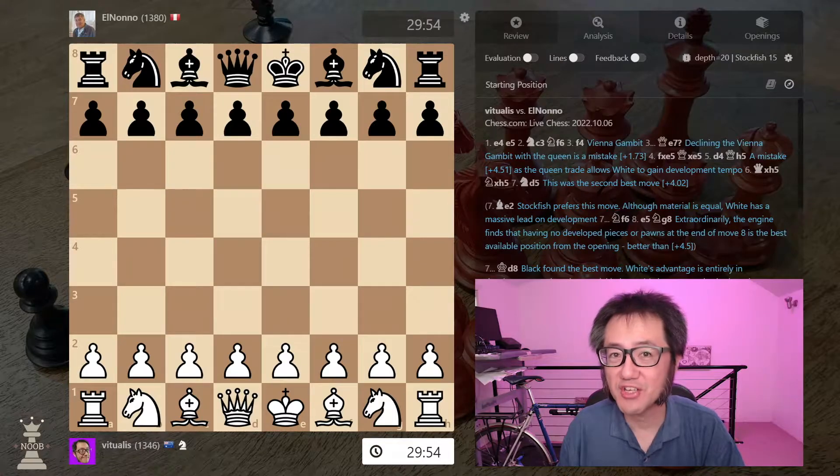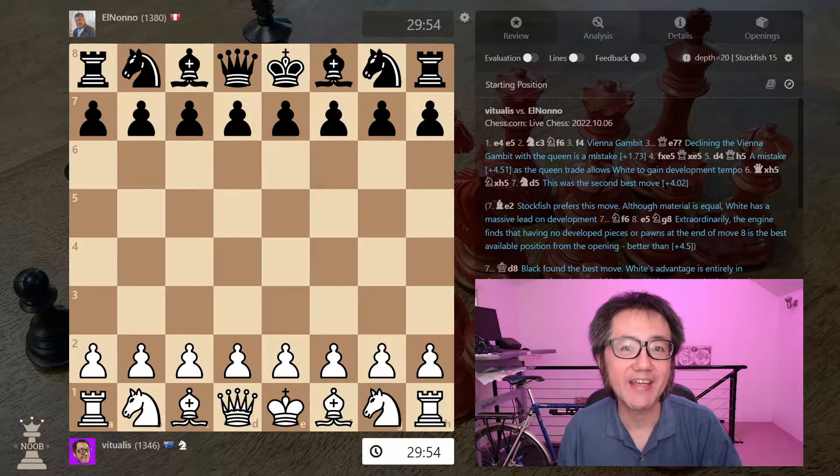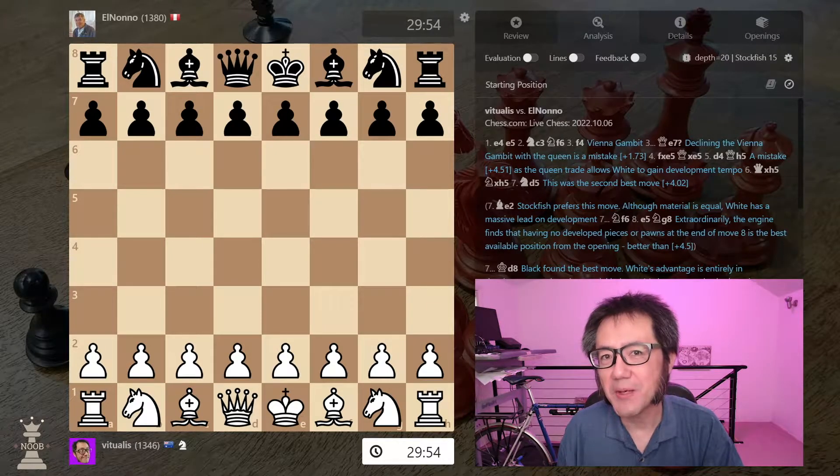Welcome to another episode of Chess Noob Game Review, where the focus is identifying how in a game — whether I win or lose — it could have been improved. This game was a game of the Vienna Gambit, one of my favourite openings of all time. And unusually, my opponent declined with Queen E7. I know enough about the Vienna Gambit to know that can't possibly be a good move, and this was the case. However, there is a very, very interesting — frankly amazing — computer line in the early opening that's really worth looking at.